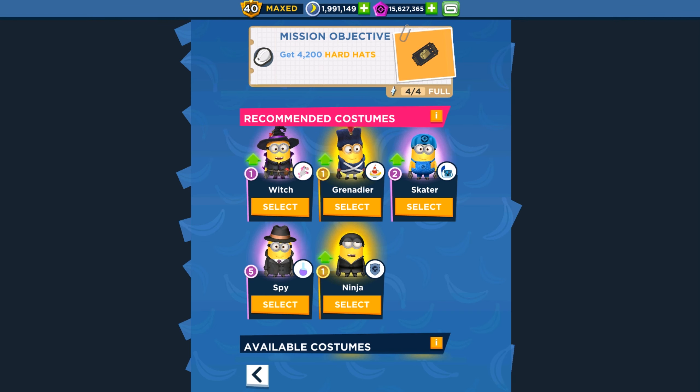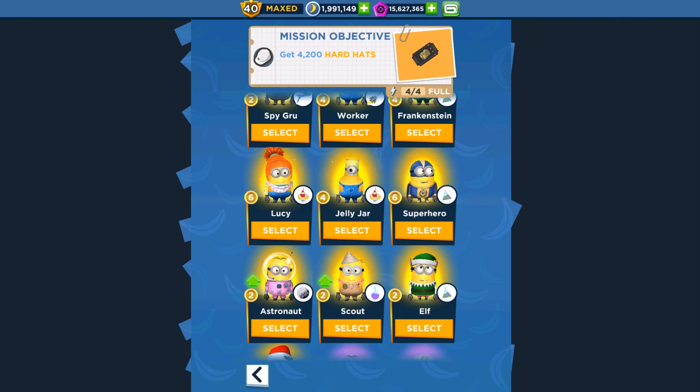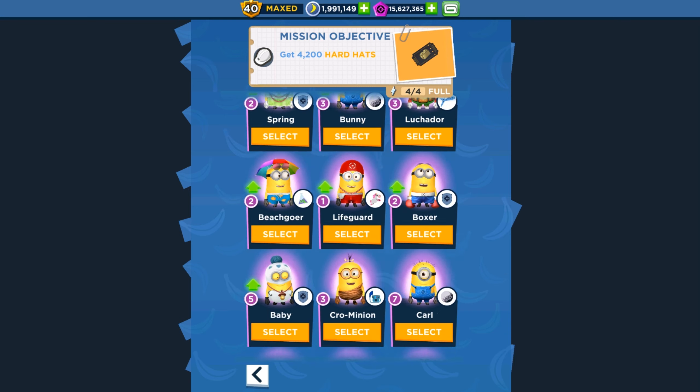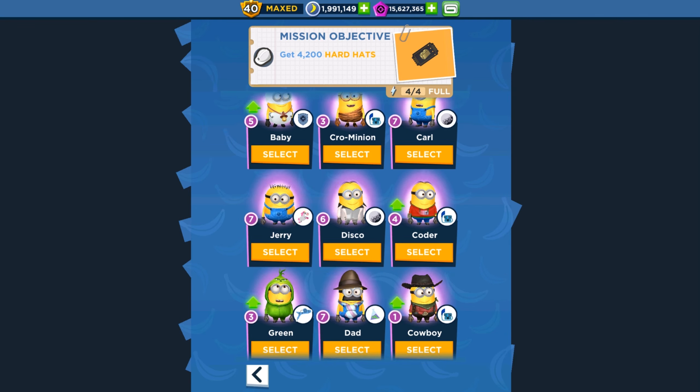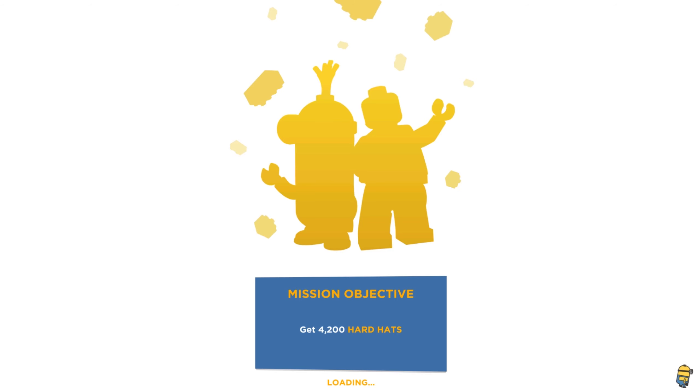So buy all the minion cards or spend all your market tickets, otherwise they will be erased and deleted. Don't waste them. We have one challenge — slide under obstacles 19 times. Today let's choose the minion that will help us make the slide under obstacles, and that will be the disco minion.